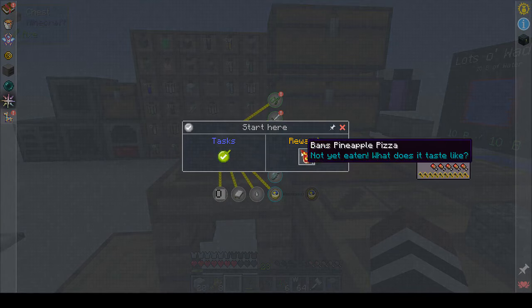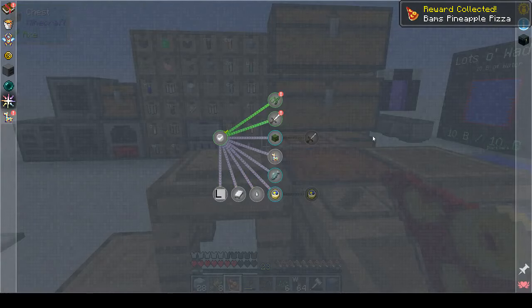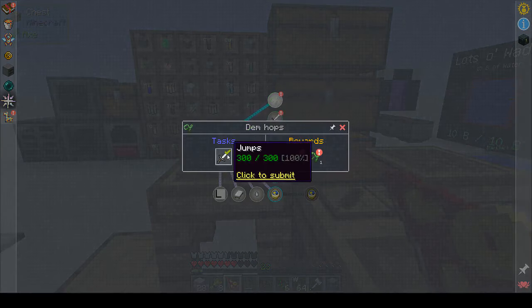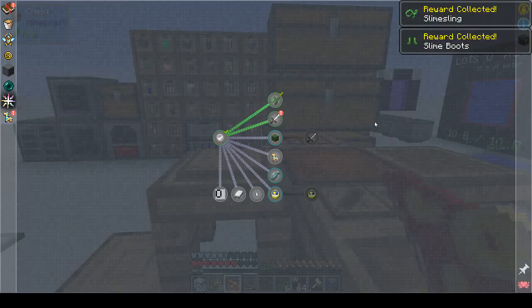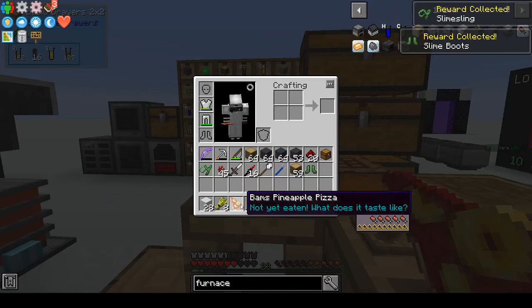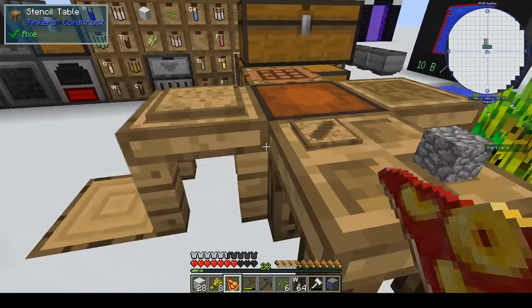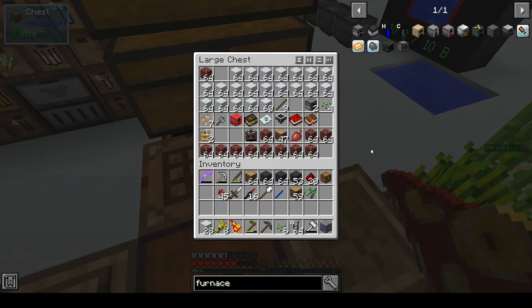Tasks start here and you collect pizza - always good. What happens if you pin it? The next one is hops - you're supposed to jump 300 times. We've done that, so you get slime boots and a slime sling. I never say no to slime boots, they are the best thing ever. It will be good getting around the nether with slime boots because if we fall off anywhere we'll just bounce - although you might bounce into lava, which wouldn't be good.